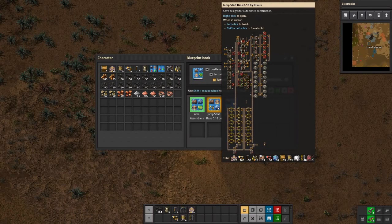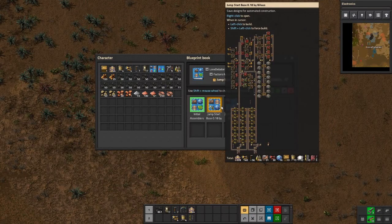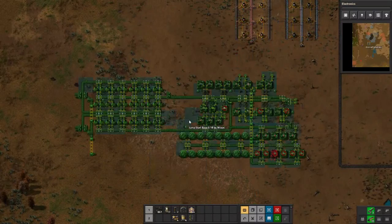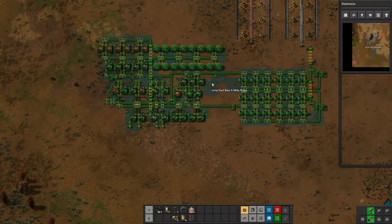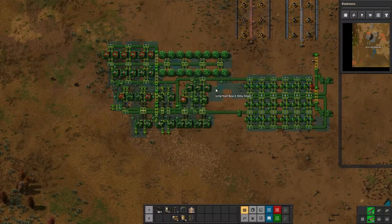This one — you just supply it with coal and the ores and it will do everything for you. Same with this one, it just has more smelters — that's the only difference. If we try something like this one we can chop the rest because I don't need all those smelters. If I do something like that, copper goes in the top and iron goes in the bottom. Let's do that.